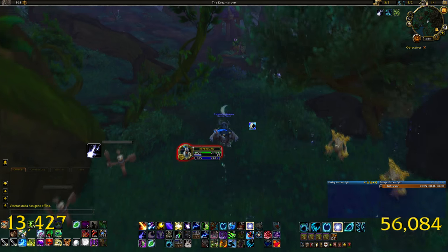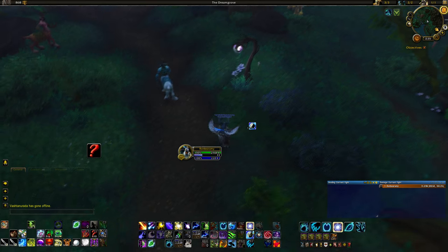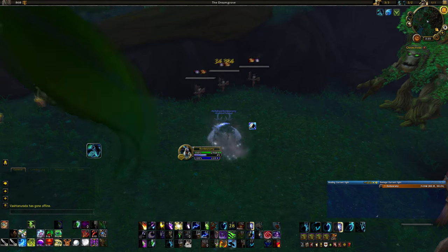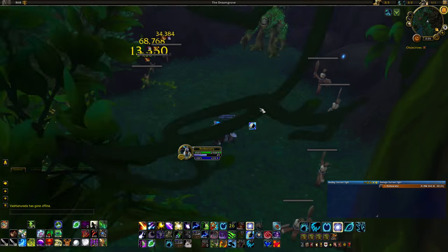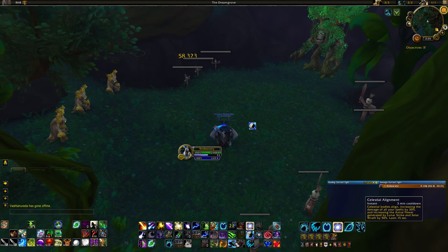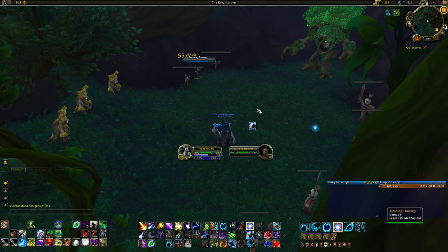That's pretty much it for AoE — keep that Starfall going, keep your dots rolling, and follow the same Astral Power generation priority: Moon Spells into Lunar Strike. During your Celestial Alignment, make sure you're not overcapping your Astral Power — use it as much as possible.